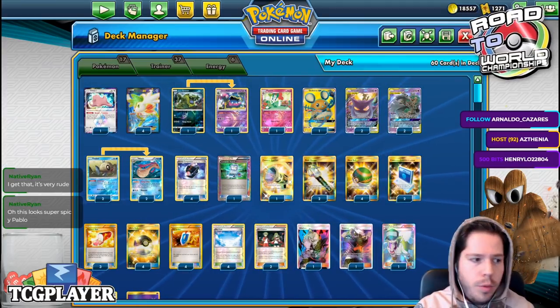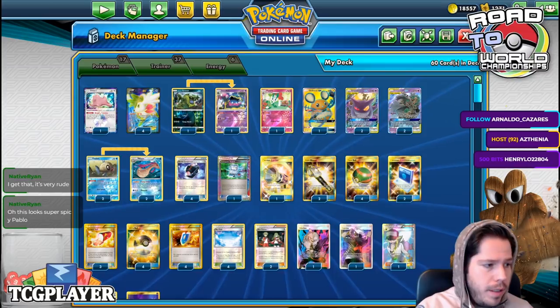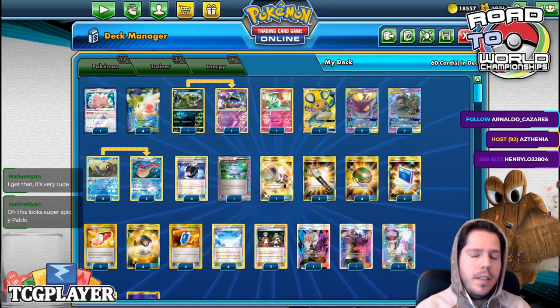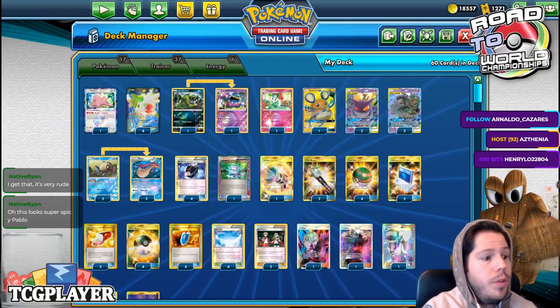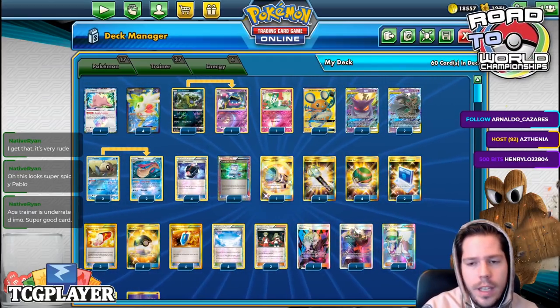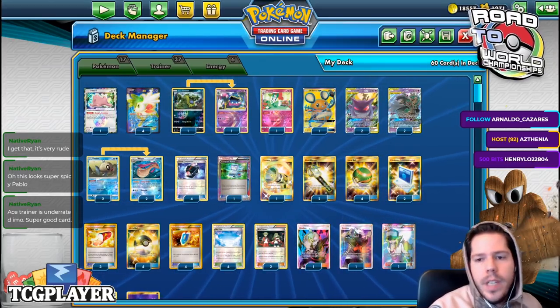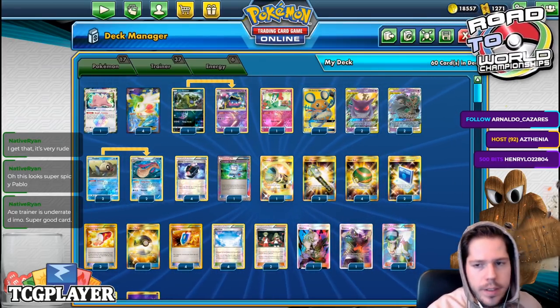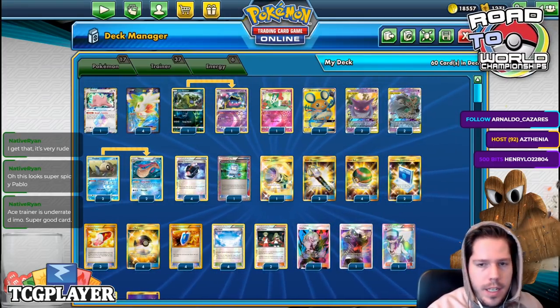This is our next super spicy deck, which did well in Japan — this is based off a Japanese list. They do have Sword and Shield, so Nesval should ideally be Quick Wall. The idea behind this deck revolves around Mimikyu, Gengar, Dusknoir Trevenant, and Milotic.